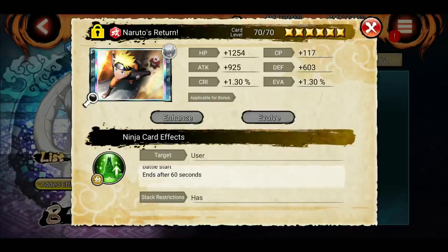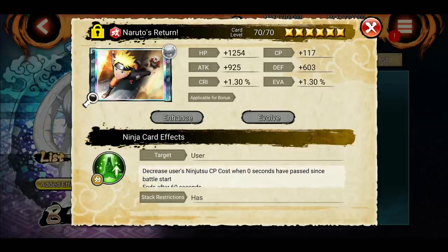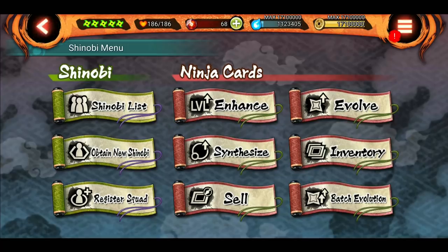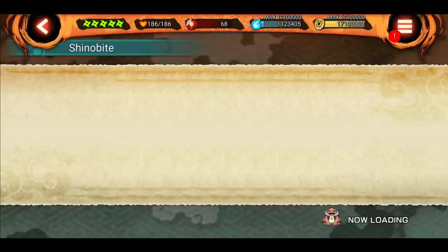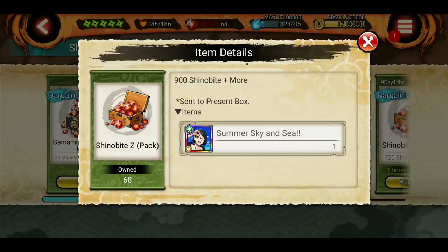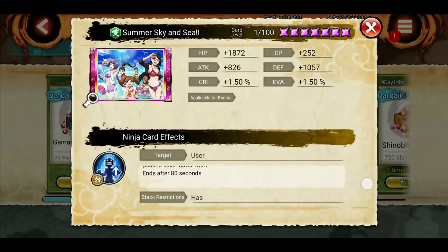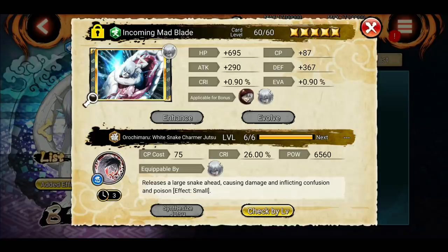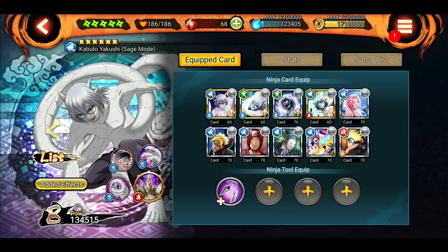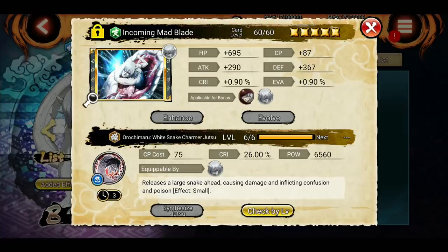There's also a special card from today's login bonus. Its description says it decreases ninjutsu CP cost and remains active for 60 seconds. There are other stat cards in the Shinobite shop that you can purchase with effects like attack buffs. They aren't free, but maybe the developers will give out more. I put this CP cost card on Sage Kabuto — you don't need to replace a jutsu, just put the card on whichever Shinobi you want to use it on.